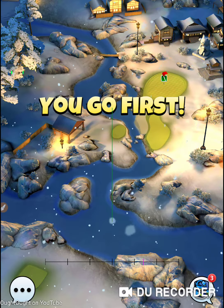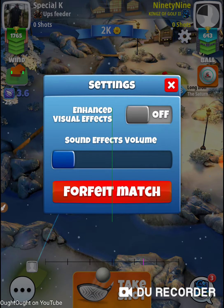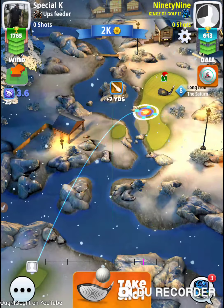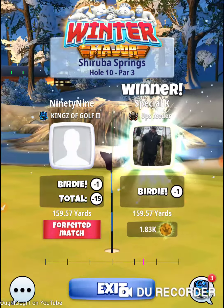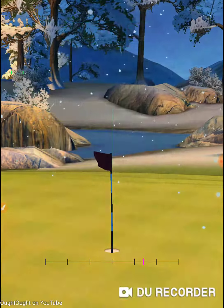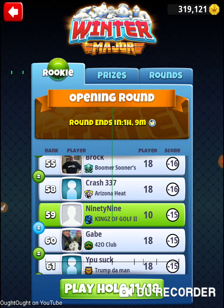The Casper hole. My teammate Terry — my clan mate — got me hooked on these holes. This is the Casper hole. It's all your fault, Terry. That was hole number 10 of Sharuba Springs. Came here to get a birdie, we got a birdie, and we gave ourselves a look at eagle. That was the goal. That was hole number 10 of the 2020 Winter Major in the opening round of the Rookie Division. Thanks for watching.